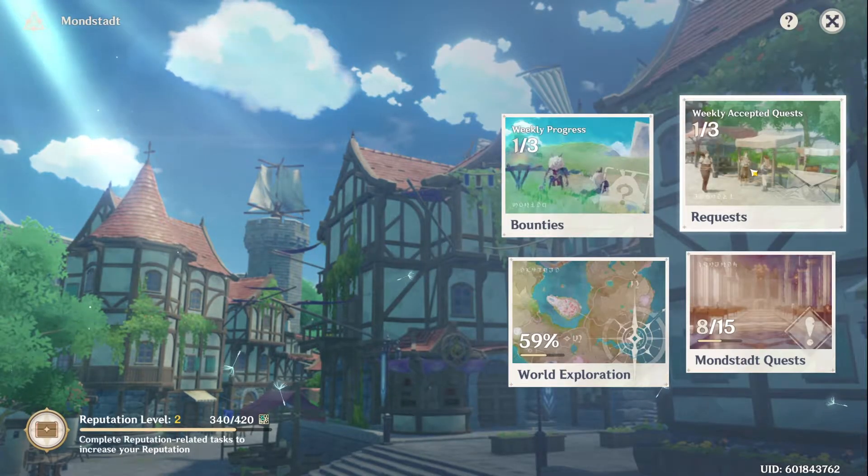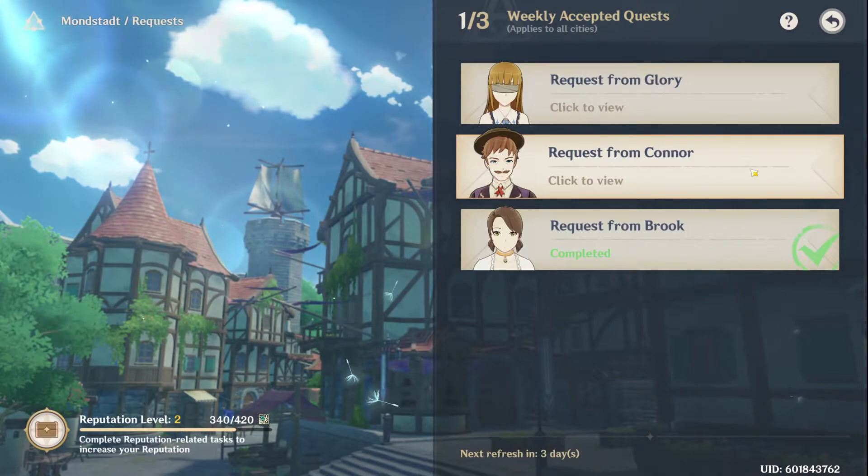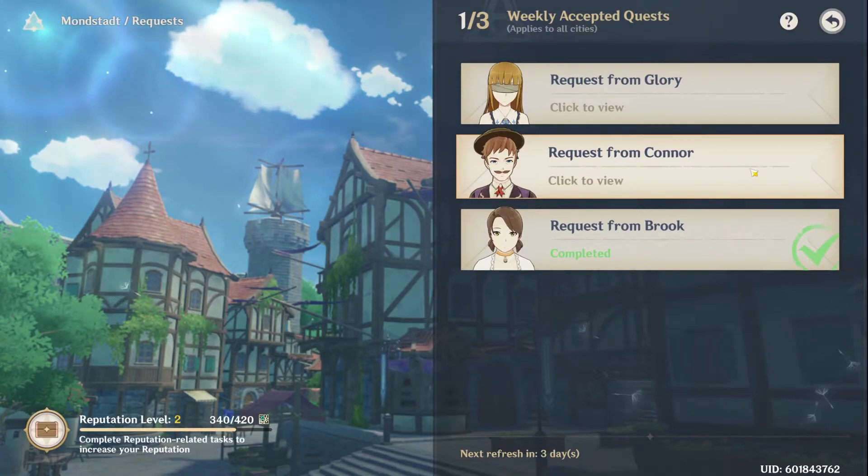Next we have the request tab. You unlock this as you progress through the main story, so some newer players might not have access yet — but no need to worry, just keep progressing through the game and this option will become available.